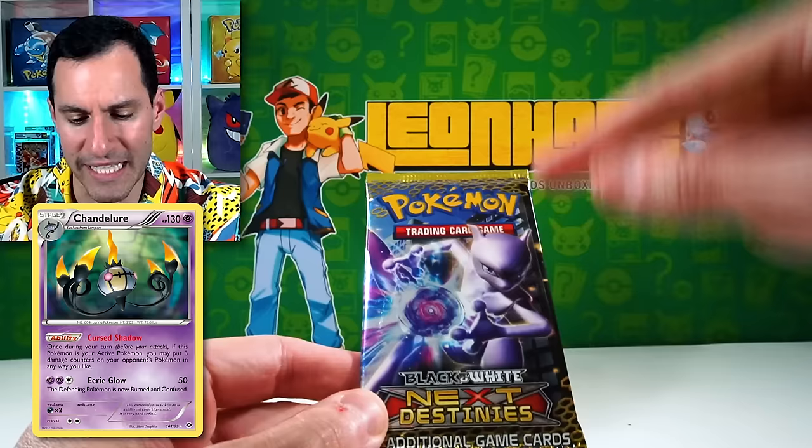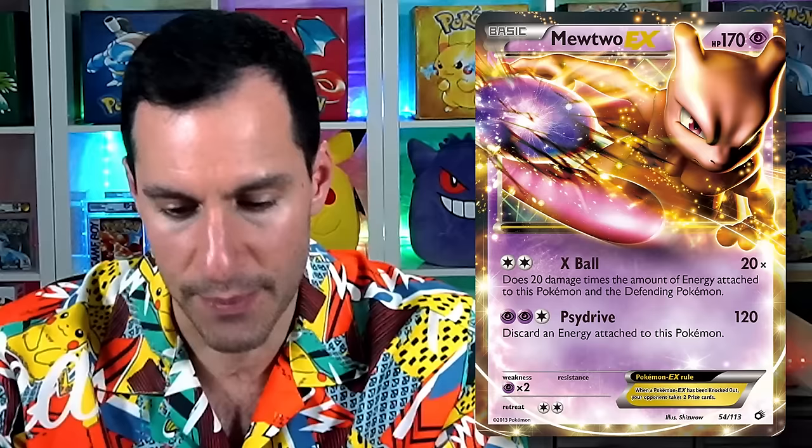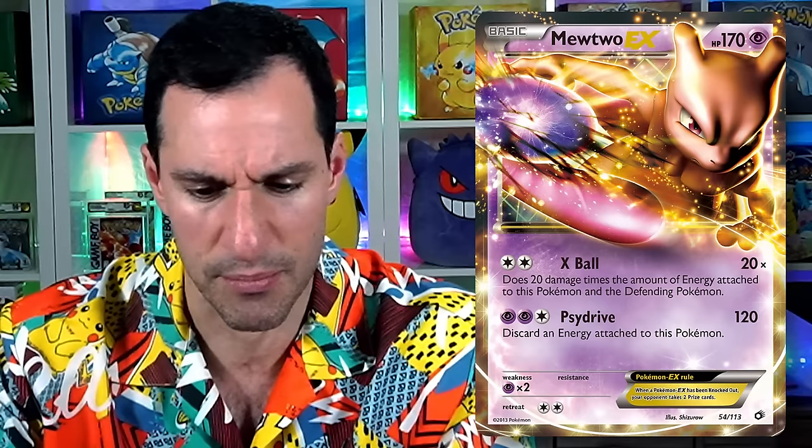We've reached Black and White Next Destinies. This is the set where I started opening up modern packs again. I remember going into Walmart, seeing Mewtwo on the pack art, thinking I'll open a couple — and I pulled the Mewtwo EX. At the time it was one of the best cards you could pull, and it was Mewtwo! So cool — that drew me back in to start doing modern openings again.